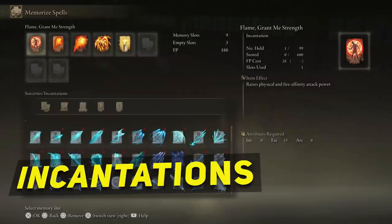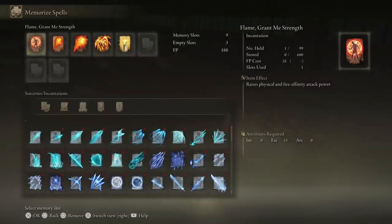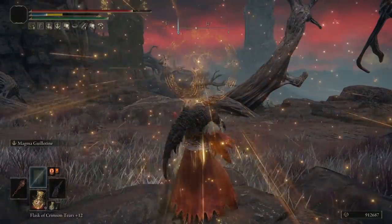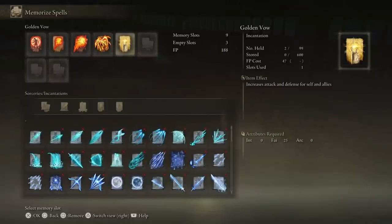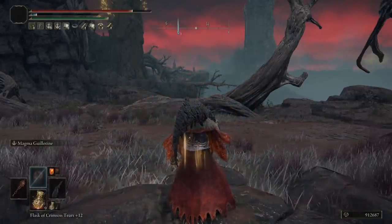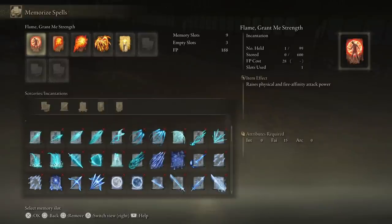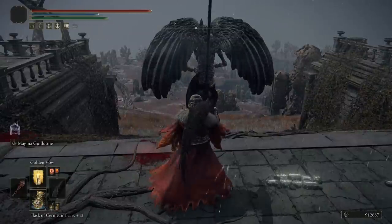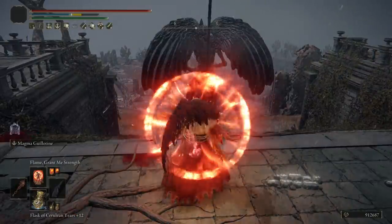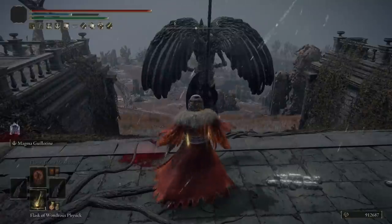The incantations you'll use most are the ones that buff your fire damage for your swords and the Magma Guillotine skill. First, use Golden Vow, which gives 15% damage increase and 10% damage reduction and lasts 80 seconds. The second and most important buff is Flame, Grant Me Strength, which raises physical and fire attack power by 20% and lasts 30 seconds — and it stacks multiplicatively with Golden Vow. This is a must for this build since it boosts both physical attacks with the two swords and fire attacks with the Magma Guillotine. It also buffs the supporting incantations, giving a little more flexibility and capability.